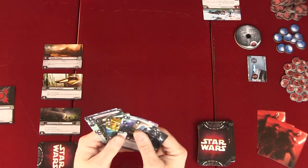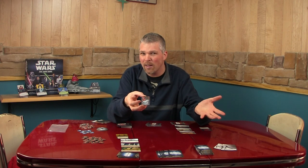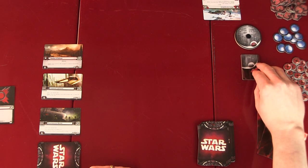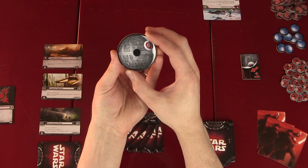As the game progresses during the balance phase, you would look at the balance token. It starts light side up, so it has no effect on the dark side player. But later in the game, during the force phase — which is the last phase — it can flip over. And if the dark side was face up, then the dark side player would get to advance two clicks rather than just one to the death star dial.